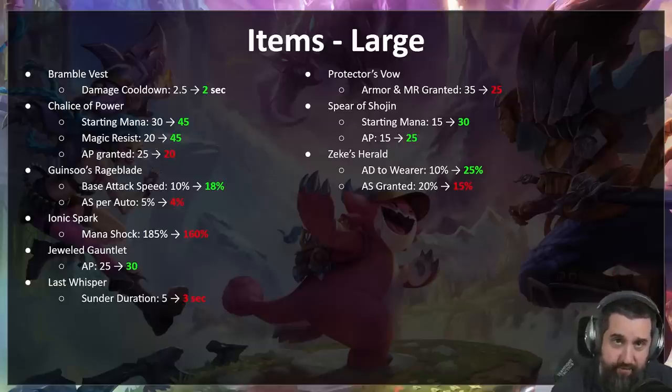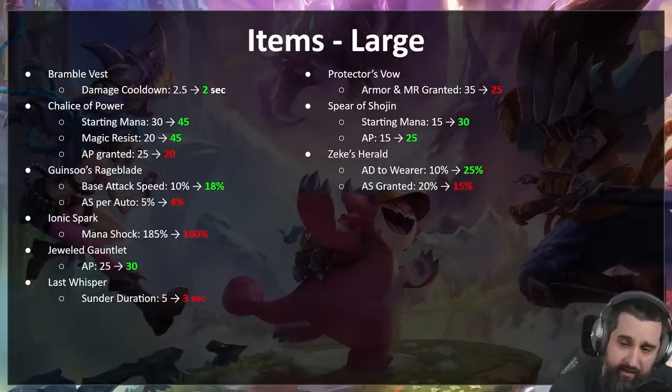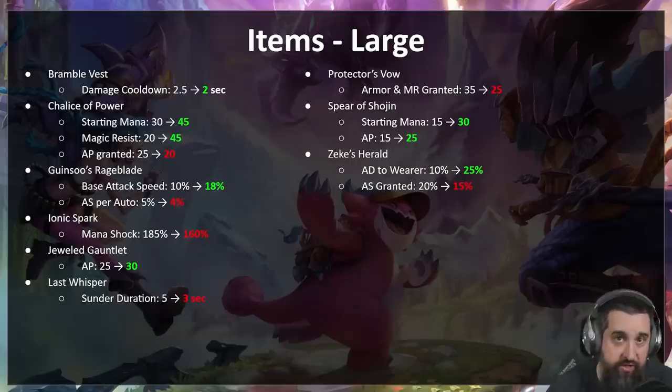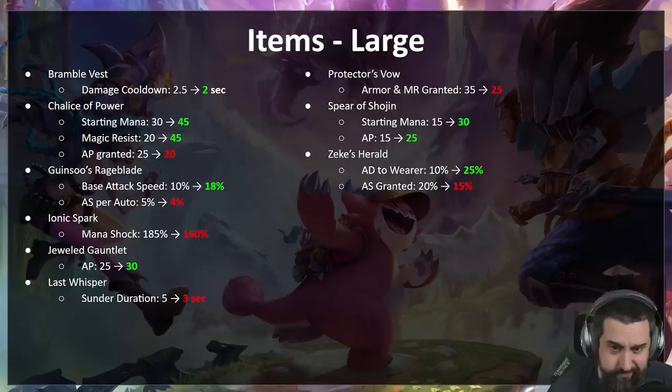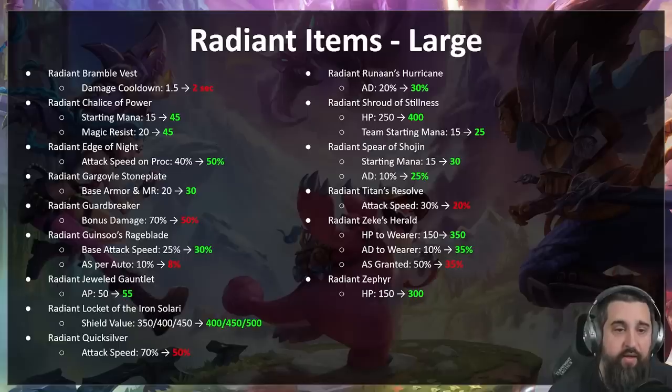Zeke's Herald — we have seen a lot of Zeke's, probably more than I ever thought I'd see in my life. We don't want to delete the item from the game — if you want to build Zeke's, go right ahead. So it's actually a pretty big buff to the wearer: the wearer goes up to 25 AD, so three of these is 75 AD, not too shabby. But the attack speed granted goes down from 20 to 15, so a triple Zeke's is now 15 less attack speed. Should make the item healthier without removing it. This might not be enough — we'll see.